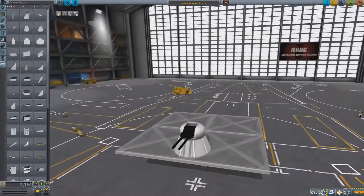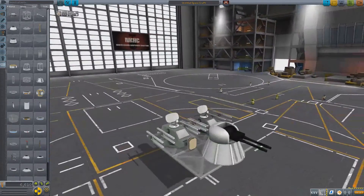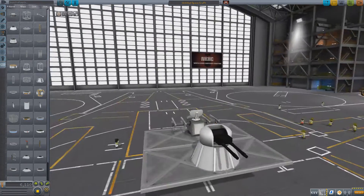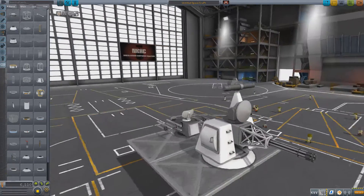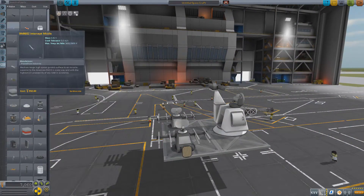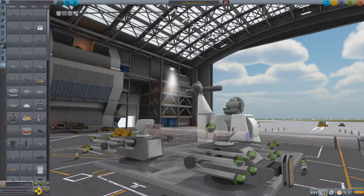In today's episode, we are simply setting up the defenses required to keep us safe from the invading SI. Now, we have absolutely no clue who SI really is. All we know is that for some reason, both Bill and Jeb, and Bob — though nobody cares about Bob — they know who SI is. We don't.